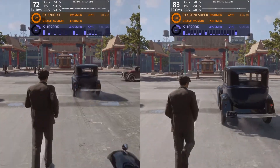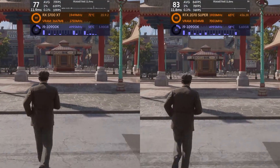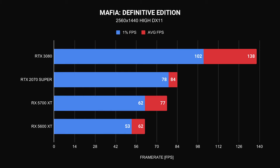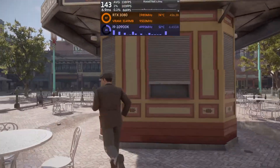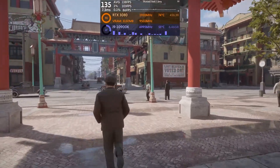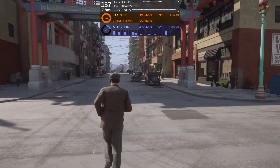The RTX 2070 Super's 1440p advantage is 9% higher in averages but combined with a healthy 26% greater 1% low performance, it will offer a smoother gaming experience — great if you're fine with paying the extra $100. For those that want 1440p 144Hz gaming as standard, the only card to consider is our enthusiast class card, the RTX 3080. It smashes the charts with a 138fps average, 64% faster than the next best card, and at only 40% more expensive provided you can get it at MSRP. Frame times aren't as smooth though, and we feel this is more of a limitation with the game's graphics engine rather than the card itself.